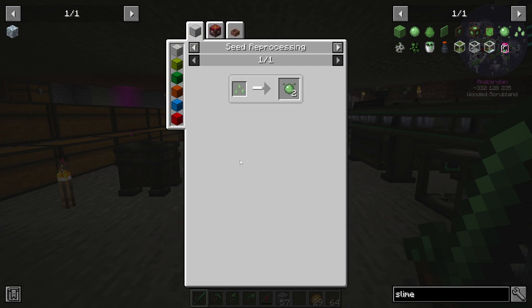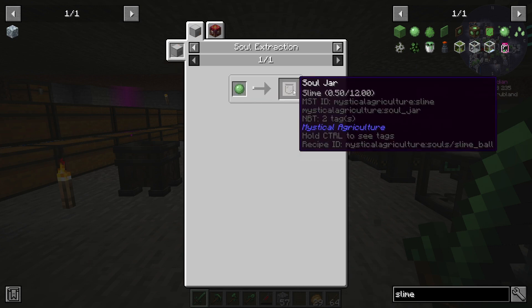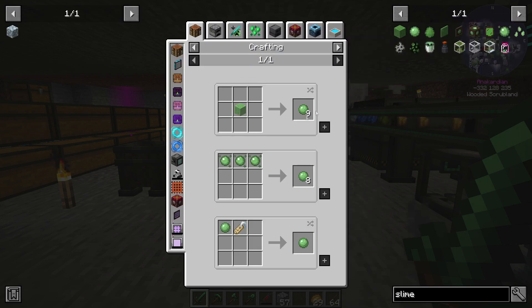I can do slime essence which is a tier two thing, and we need a soul jar with 12 — yeah, we need much slime to be able to do that. That's not gonna happen.